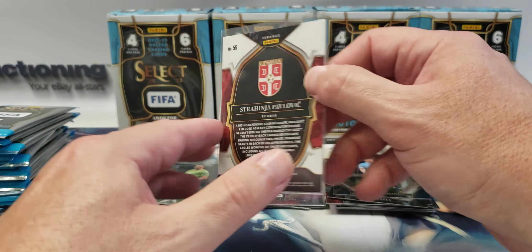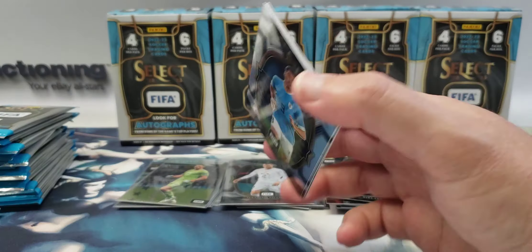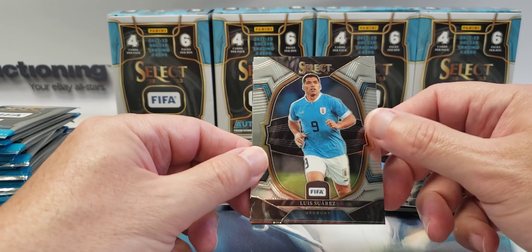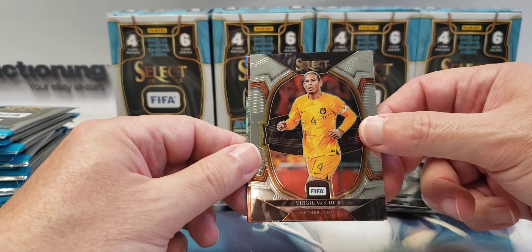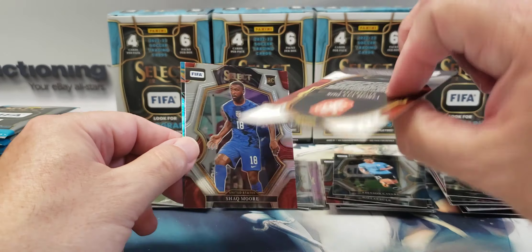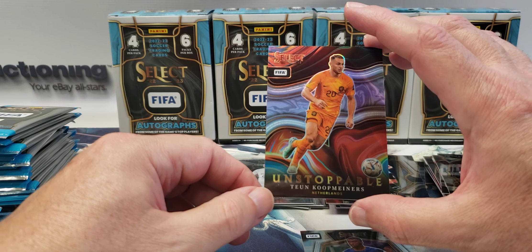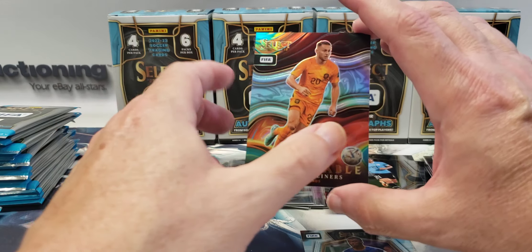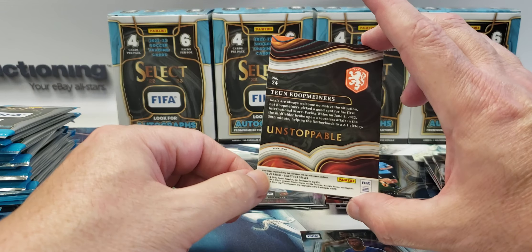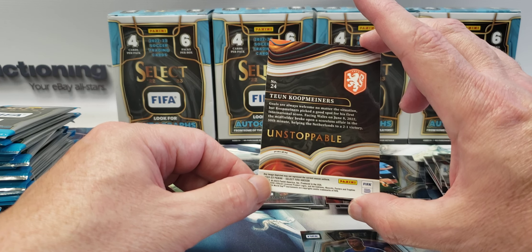Poland. Serbia. Rookie. Luis Suarez — Terrace. Virgil Van Dijk — Terrace. Shaq Moore, Team USA rookie. I can't tell — he's for Netherlands. I should have guessed by the color of the uniform.